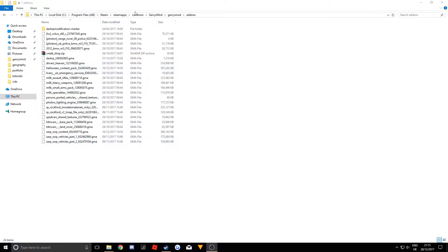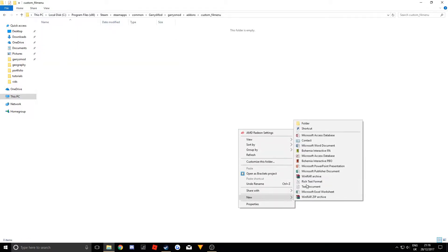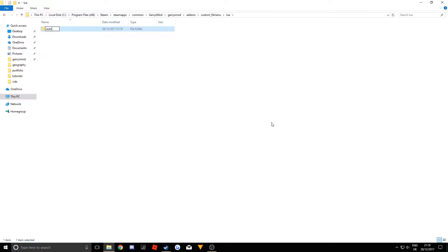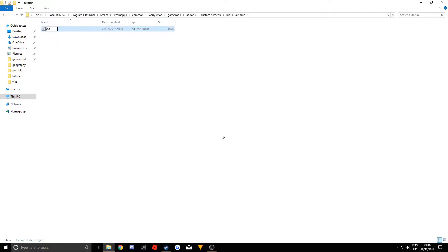First, go to your Garry's Mod addons folder — if this is on your server it will just be the addons folder. Create a folder called anything in all lowercase. I'm going to call mine 'custom_f4_menu'. Then press Enter, go into that folder, and create another new folder called 'lua'. Enter that, then create another folder called 'autorun'. Enter that folder and create a text document — name it anything you want, I'll call mine 'f4'. Make sure you change the extension from .txt to .lua.